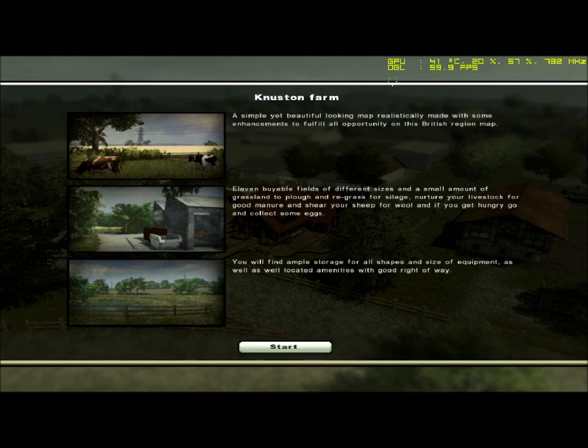Nurture your livestock for good manure and shear your sheep for wool, and if you get hungry, go and collect some eggs. You will find ample storage for all your shapes and sizes of equipment, as well as located amenities with good right-of-way.